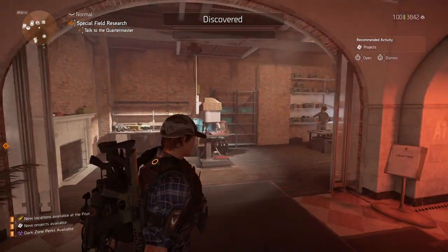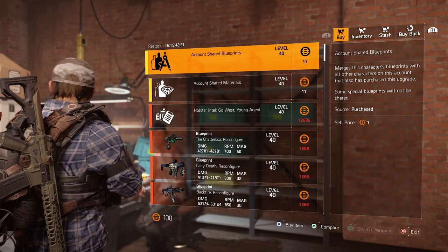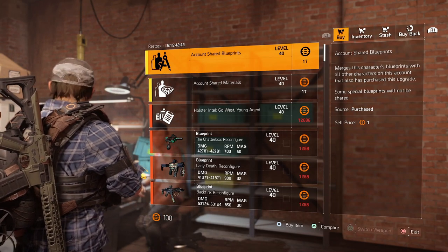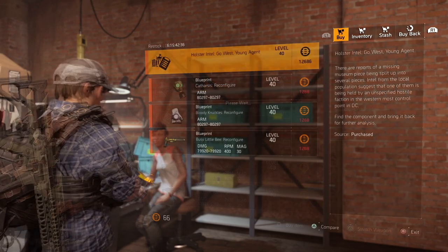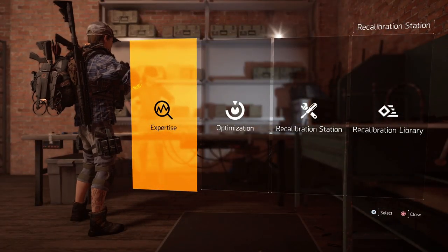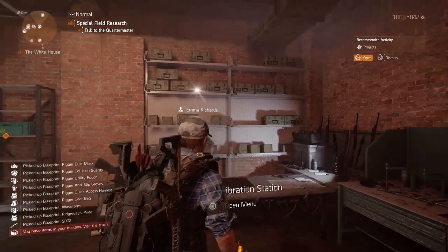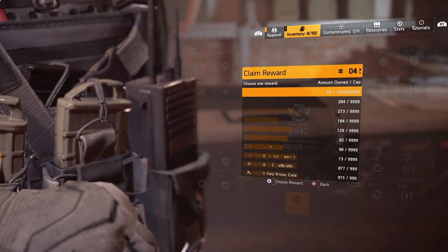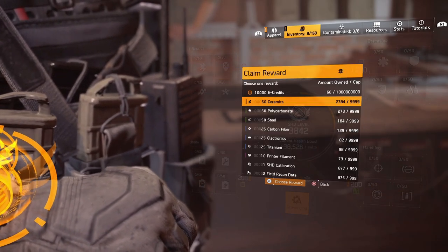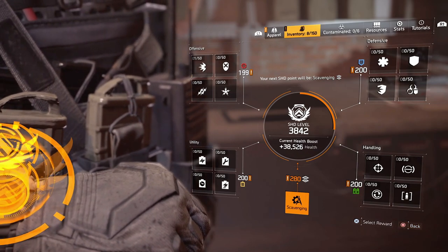Before you spend these points on your watch, there is something else you're going to want to do. Head back to DC and visit Ainara — she is going to be selling account shared blueprints and account shared materials. Make sure you buy both of these on all of your characters. This means you're going to share all of your materials and blueprints across all of your characters, so it doesn't matter what character you're signed in on. With this character we're just going to use it as a watch mule — only ever going into the watch to refresh our materials when needed. With those 3042 points I'm able to go into these materials and practically max them out.